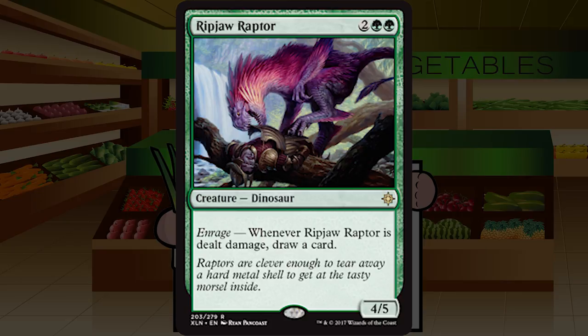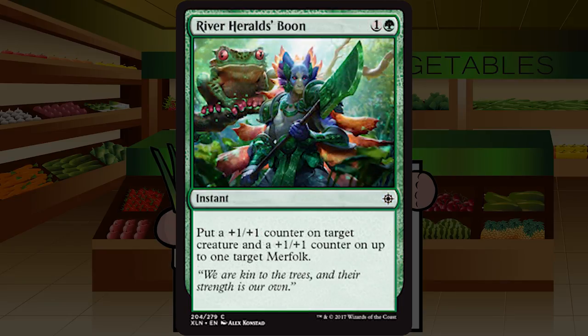Up next is River Herald's Boon — one and a green for an instant at common. Put a plus one plus one counter on target creature and a plus one plus one counter on up to one target merfolk. Doesn't say 'another,' so you can put two counters on one merfolk. Being instant speed and giving permanent counters makes this way better than your average combat trick — it reminds me a little bit of Travel Preparations from original Innistrad if you're hitting a merfolk. I'll play this every single time. Fantastic C+.